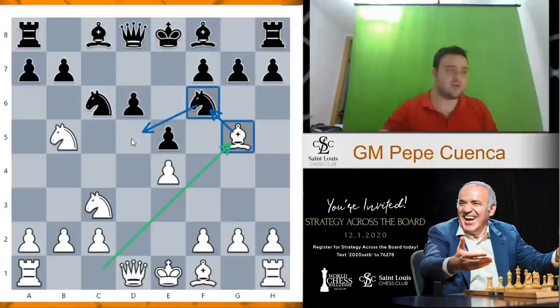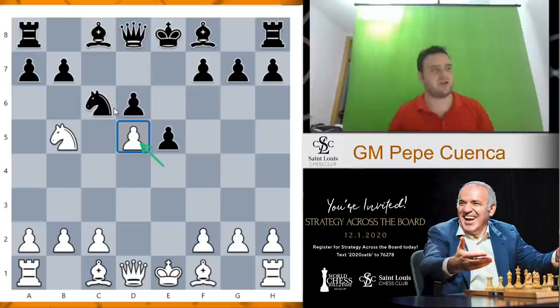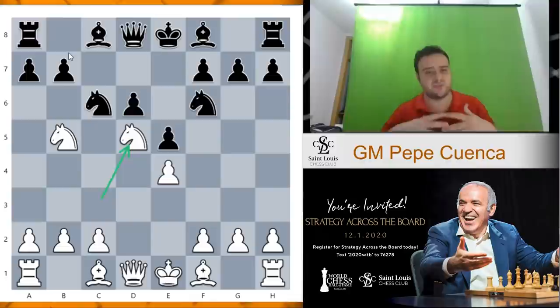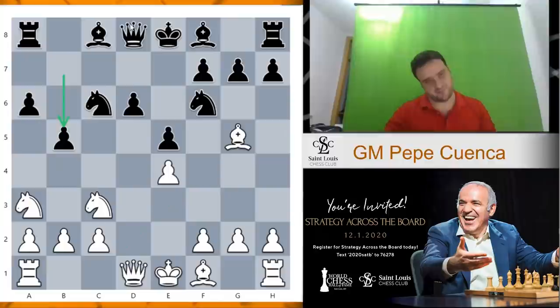You can play knight d5 straight away, but now after knight takes d5, you have to take with the pawn. This is another variation — actually the variation that Fabiano Caruana employed against Magnus Carlsen. And now black has to go back. But ideally you would love to put a knight on d5, so that's why you play bishop g5. Now black plays a6, knight a3, and b5.